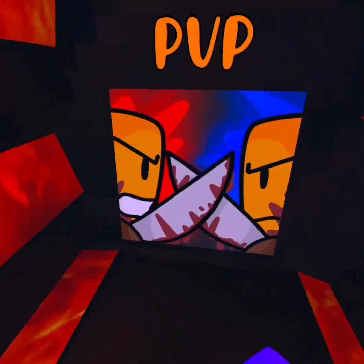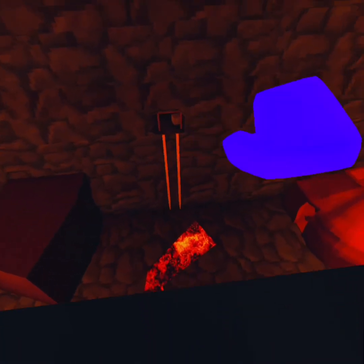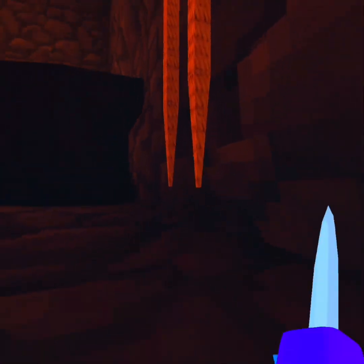For the first one, we're going to want to go to PvP. Now that we're in PvP, we're going to want to come over there. But don't fall in the lava because then you will get kicked. Climb this with trigger, by the way. And then when you walk in here, you will get the mineshaft badge. You need to walk in there to get it.